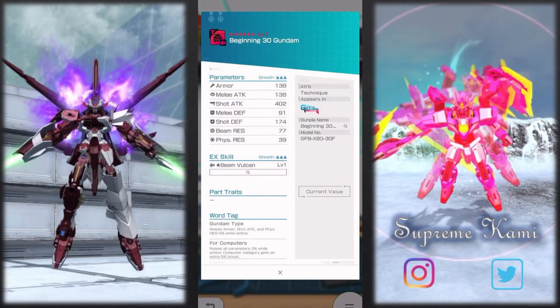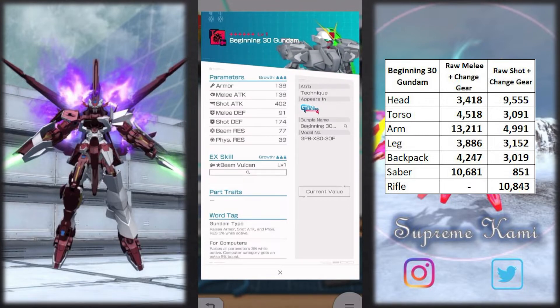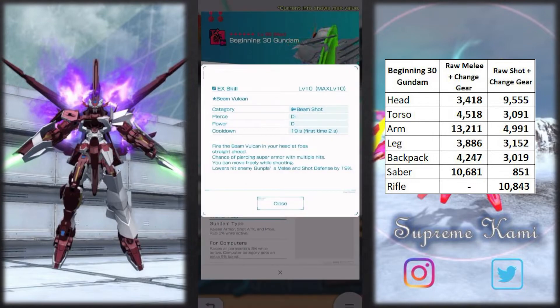Let's start off with the head over here. One thing I dislike about the head is the beam Vulcan. For the head, you do have other competition — you can look at V2 Gundam and the dual source route head as well. Those are two standard alterations that have part traits for the head, making them a lot more better and able to sub-slot. This one I would classify as more for a shooter build. Having a Gundam type and for-computer tag is definitely not the best word tag.